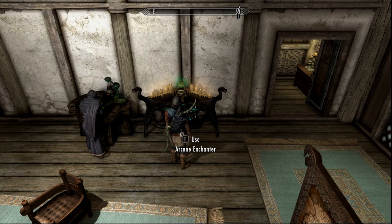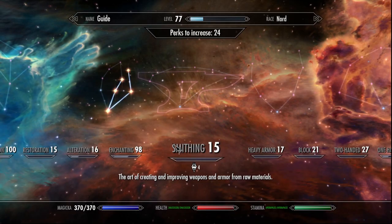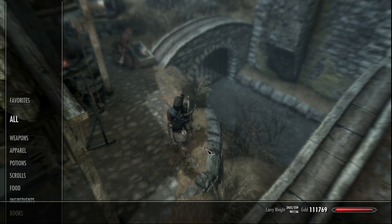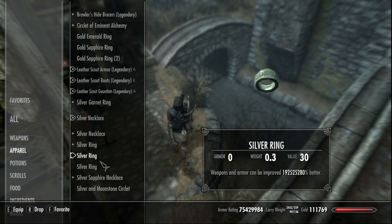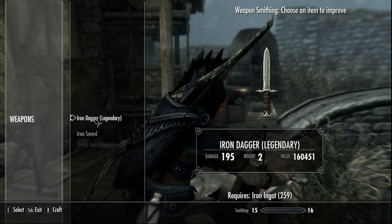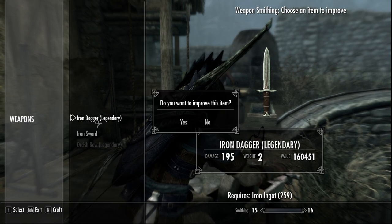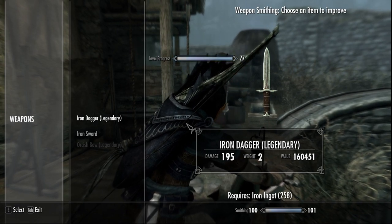When we go to the blacksmith and use our ring, this is what you will get. As you can see, smithing is level 15. We are at the blacksmith. We are going to equip our ring that we just made, going to use the grindstone. You can use any item — this is just what I'm going to use. We are going to craft and make this a legendary iron dagger. And smithing is up to 100 with just one keystroke.